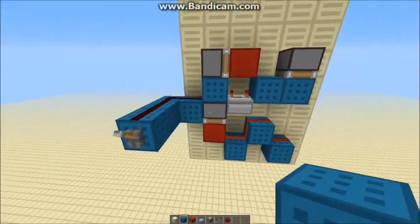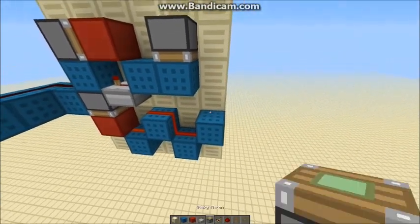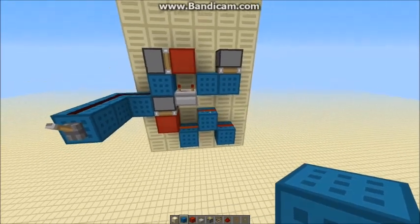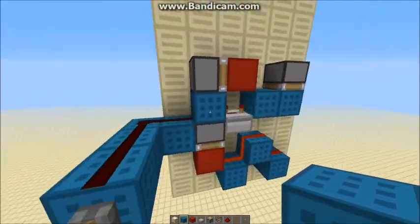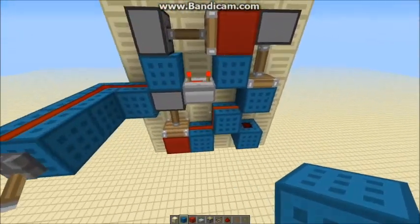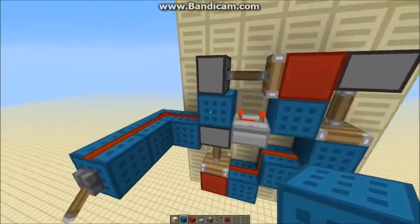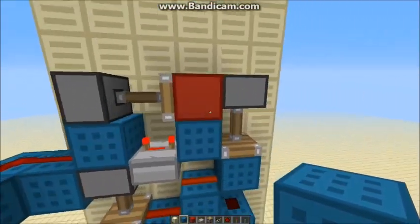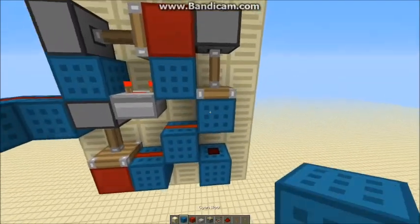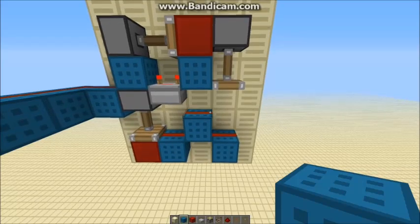One thing about this design is that the input and the output are on sort of different levels, which isn't particularly ideal, but it's okay if you're putting in long lines and things like that. Anyway, this is on but that's blocked it. Turning off: this is going to instantly retract, which is going to instantly retract that block, which can instantly make this turn off, which is then instantly going to let the signal through — instantly turning the output back on again.